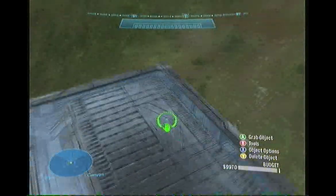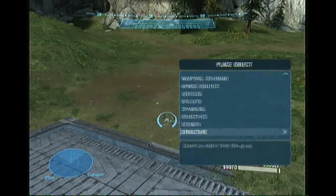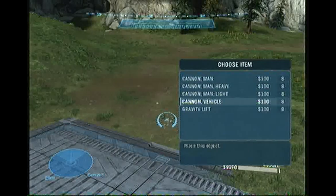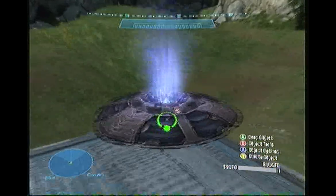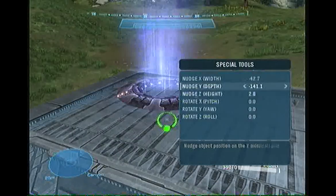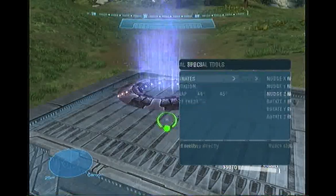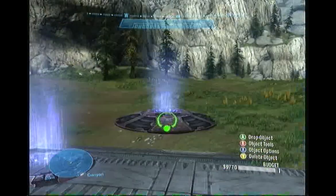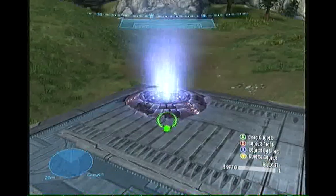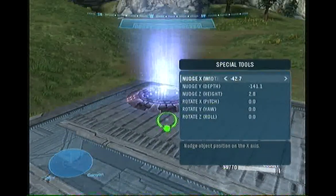Now, depending on how high you want your lift, that will determine this next bit. You're going to go into gadgets, cannons, and it has to be the cannon vehicle, otherwise you probably won't get enough lift. Use edit coordinates — we're going to put the height at 2.8. Grab another one and also set it to 2.8. Now let's shift it over until we get the exact position.